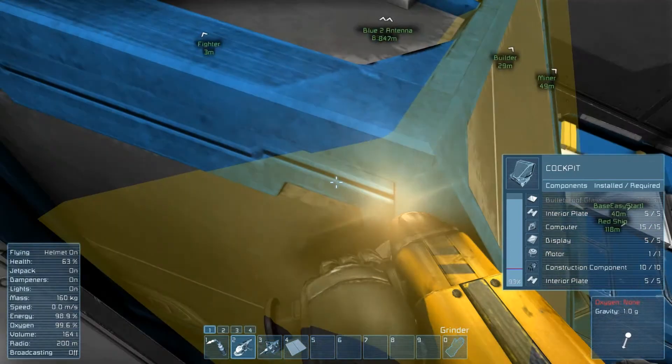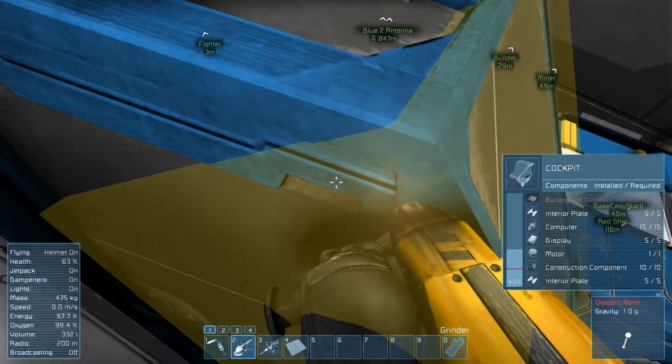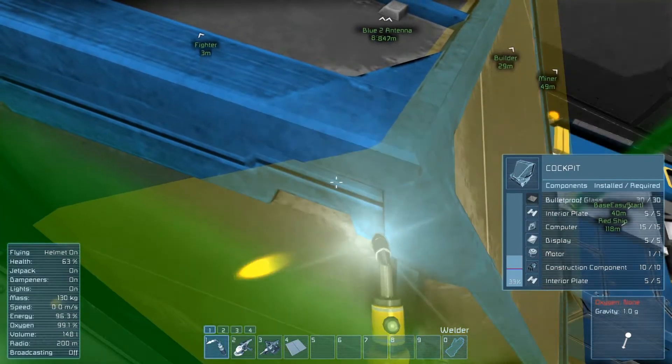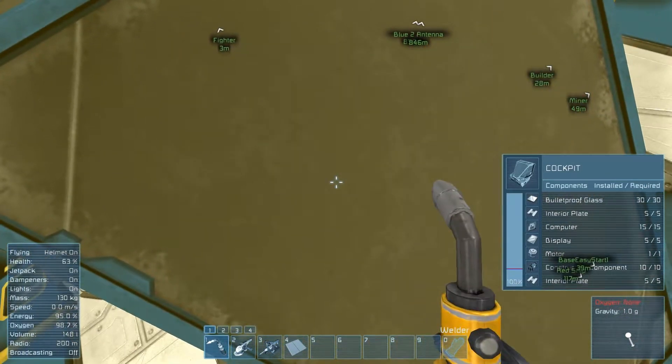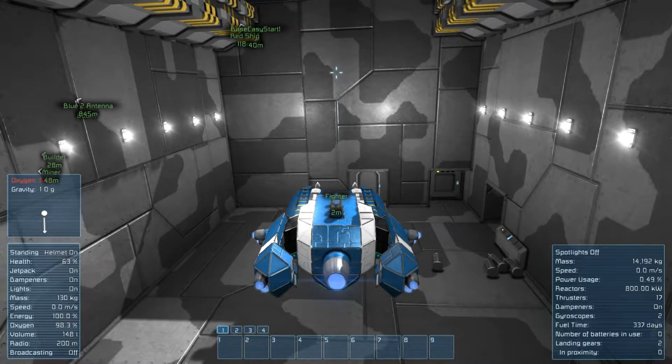If they're pre-spawned with the oxygen system enabled, you have to fix it. Now that I've fixed that, I'm still losing oxygen while in the cabin, so watch that out.